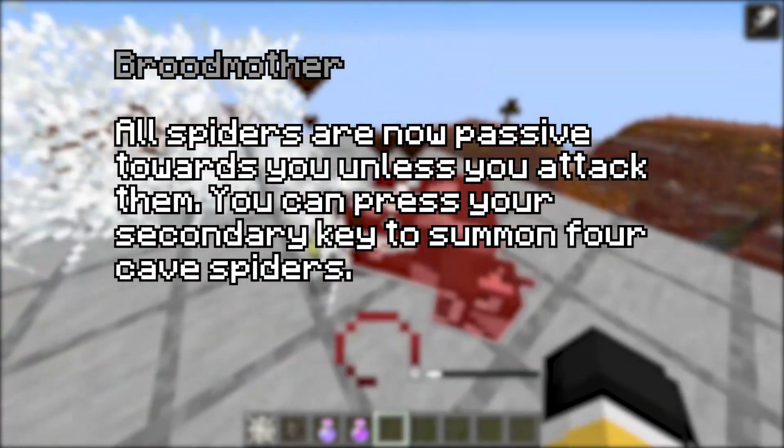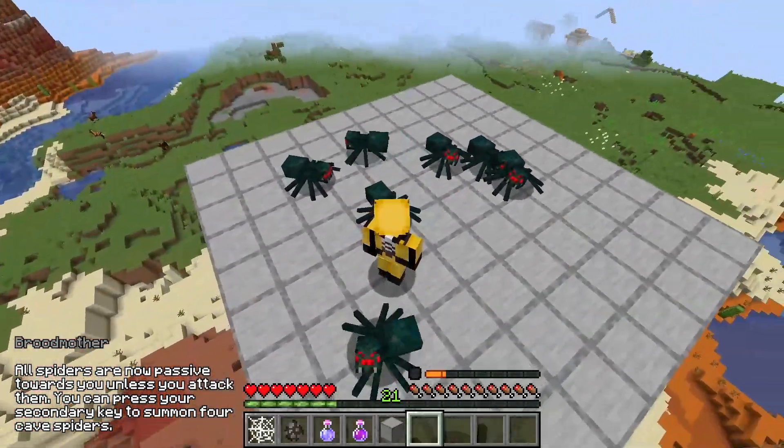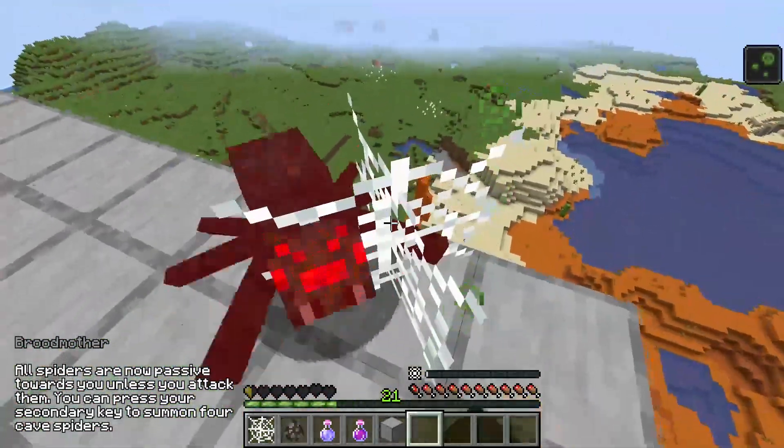The next ability you gain is called Broodmother. All spiders and cave spiders will be neutral towards you — that is, until you attack them of course, then they will fight back as they value their own lives.